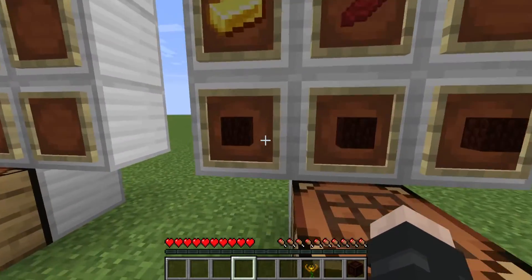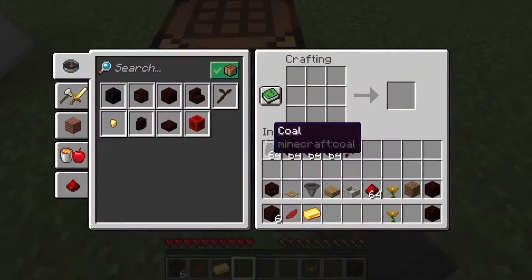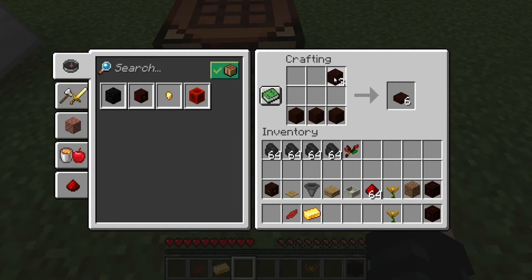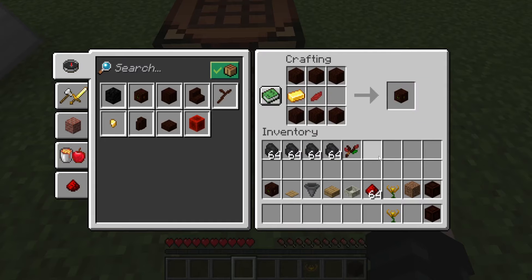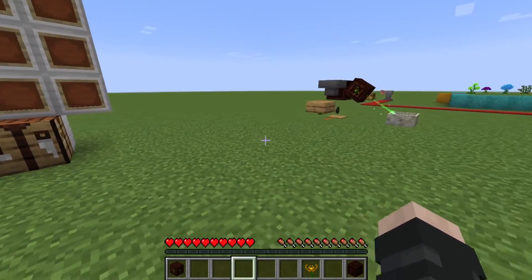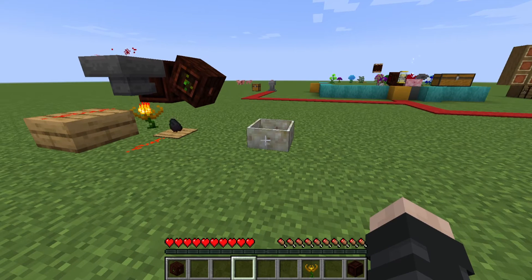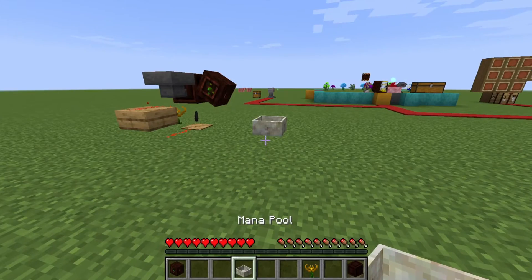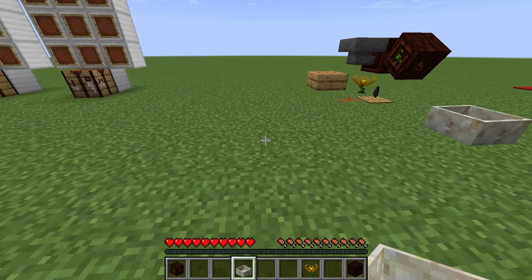Moving over, we are then going to need to make a mana spreader. It is six living wood, a piece of gold, and a mystical petal of your choice. Placing it like that will give you the mana spreader, and that is pretty much all you need aside from a mana pool. Hopefully you have one already — if not, it is living rock in an upside-down helmet shape.